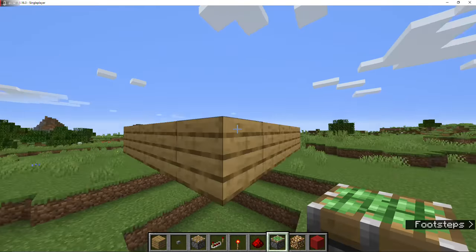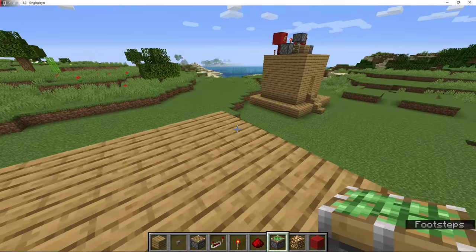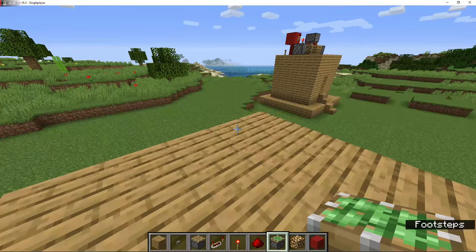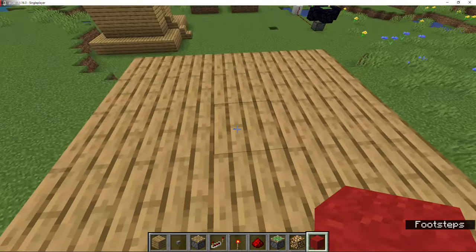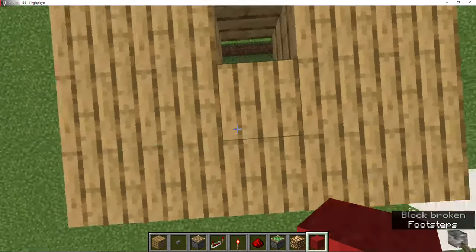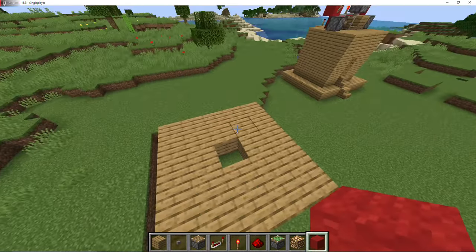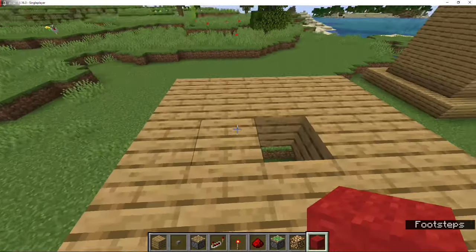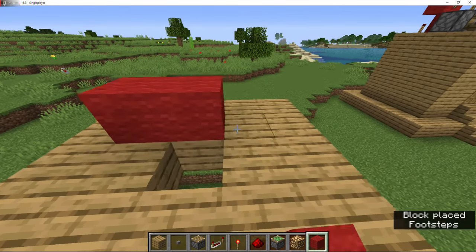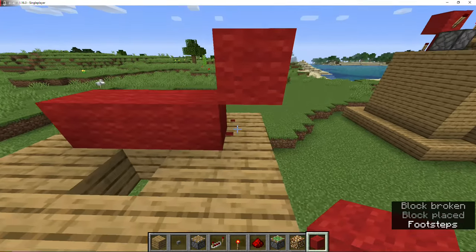I'm just going to be building it here. So what you want to do first is break the middle block, okay? Make sure there's a middle rather than having it where you can't have a middle. Three blocks and then up twice - so it's like that, break that block. And then do the same for the other side.